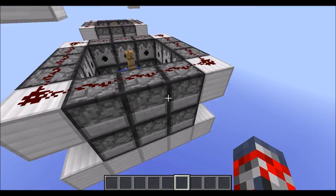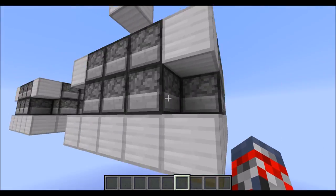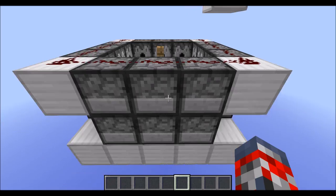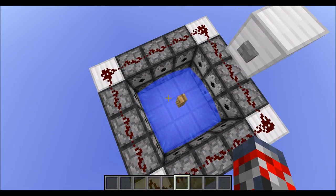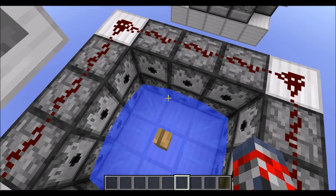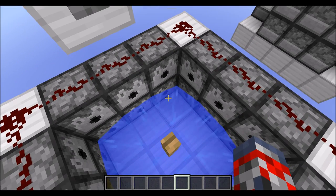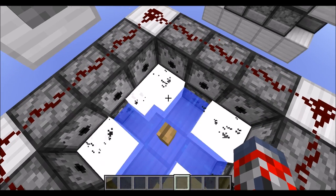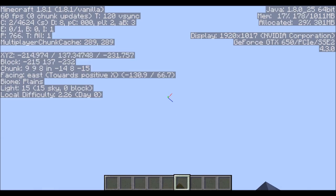So pretty much it's just a normal platform, then you've got a few dispensers with TNT in them placed all around. What happens is the TNT goes to each of the corners — when you press this button they all slide to each of the corners, which helps launch you straight up. Then of course it launches me up right here.